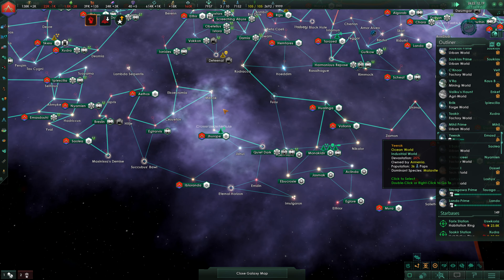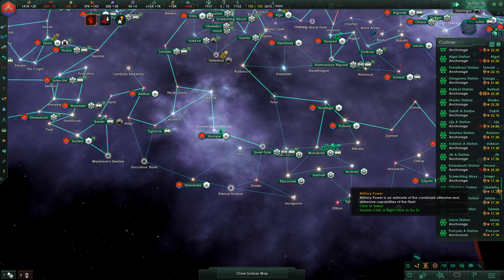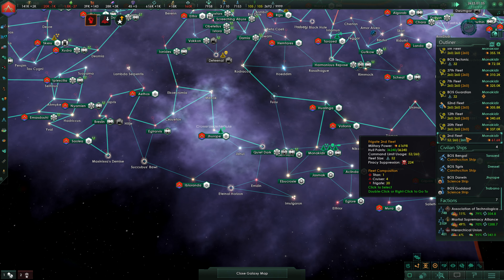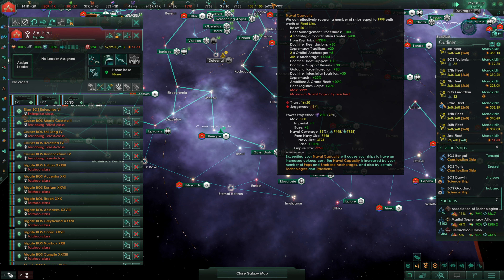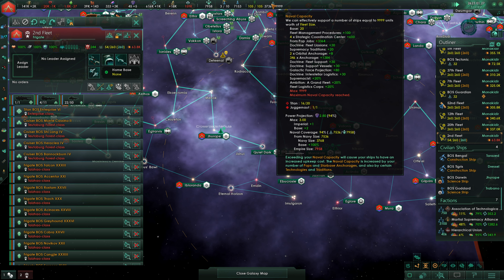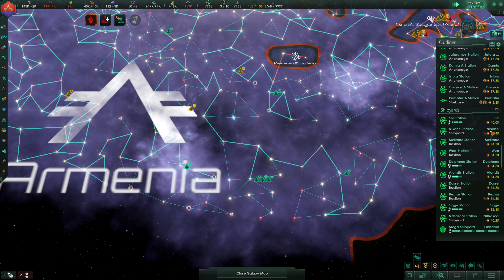We do need to deal with our mineral situation — no doubt about that. This is currently down to minus 1,500. I do want to come into this last fleet, the second, and work on reinforcing that. I think we're definitely going to need to expand our Titan fleets by an additional four. That's going to be a lot of alloys, and then that in total is going to be using like half of our naval cap. So we're going to need like an additional 15 non-Titan fleets. It's going to be a bit spicy.